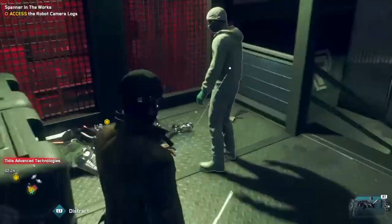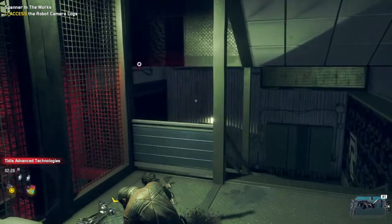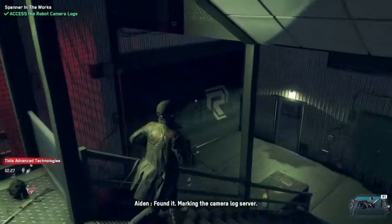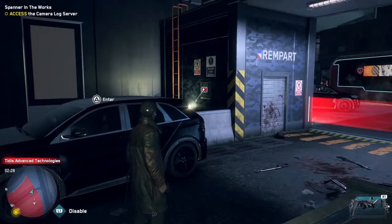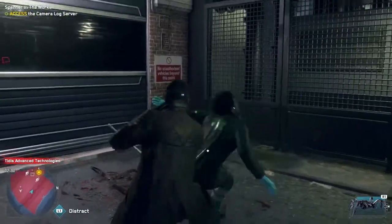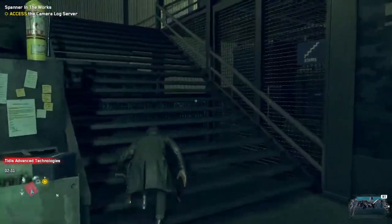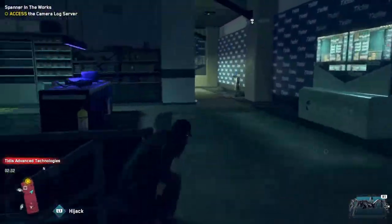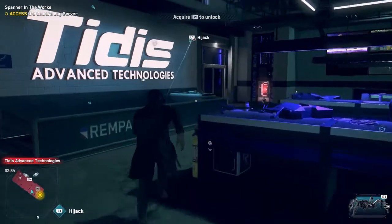I don't know whether to take you down or not. There we go — marking the camera logs server. Let's have a look in there and see if any of these little guys caught a glimpse of the Wrench. What do I need to do now? That's a paramedic — didn't mean to do that. Hopefully we do this mission so I can then hack into robots. What the hell was that explosion? Of course there's a key we had to hack.